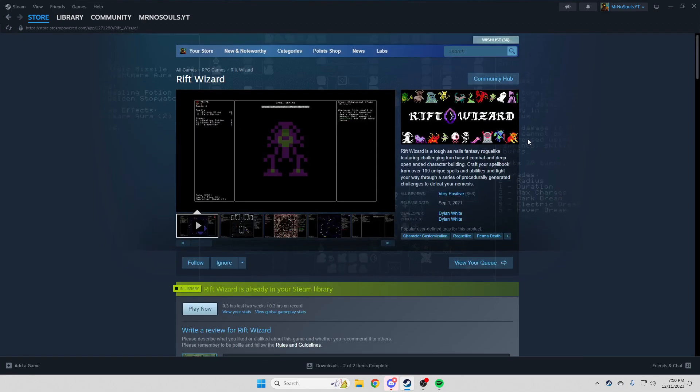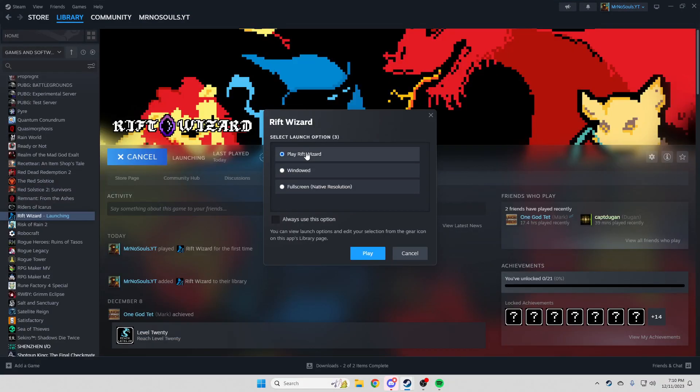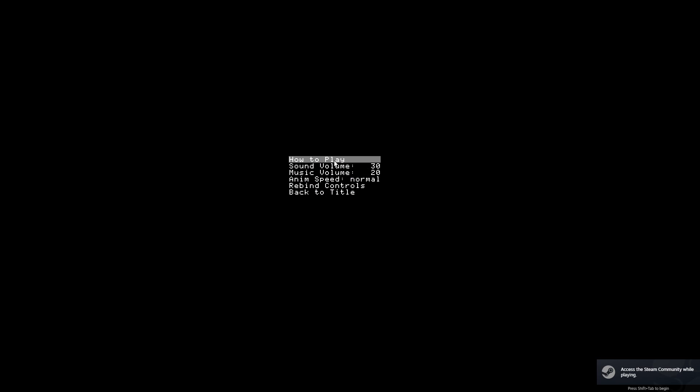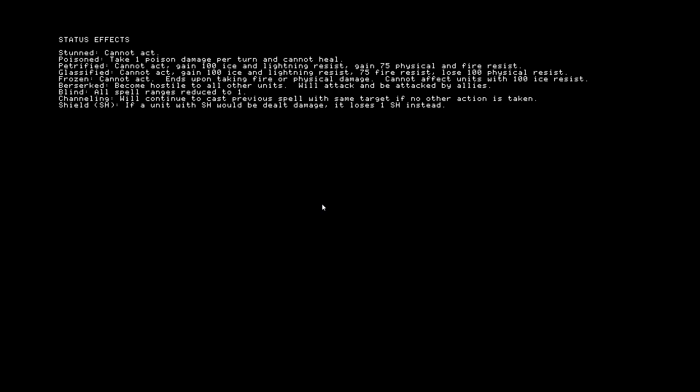So I'm just going to jump right into it. Right off the gate, it gives you all the basic introductions — how to select your spells, and you have a lot of spells; how to use items; and how you move, using the number pad. You don't need it, but it does help. There are also general other things to read.